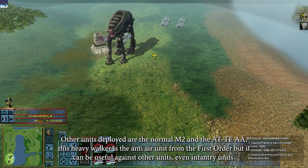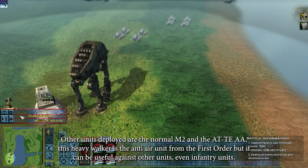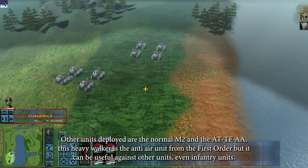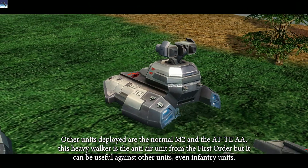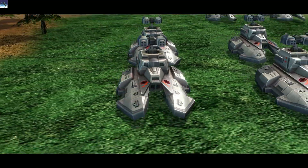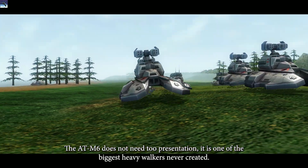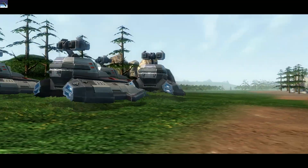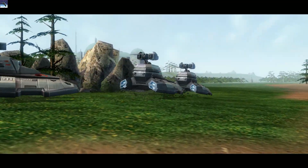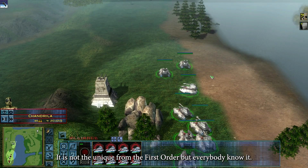Other units deployed are the normal N2 and the AT-AT. This heavy walker is the anti-air unit from the First Order, but it can be useful against other units, even infantry units. The ATN-6 does not need presentations. It is one of the biggest heavy walkers ever created. It is not unique to the First Order, but everybody knows it.